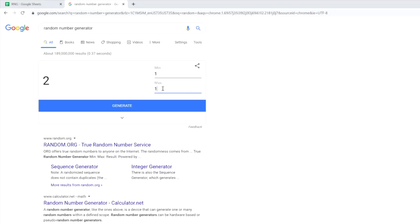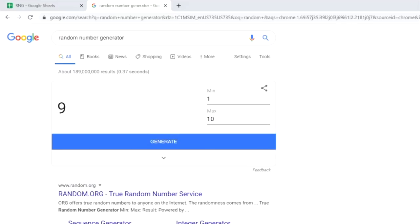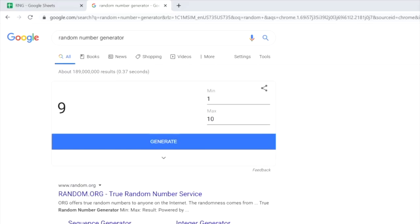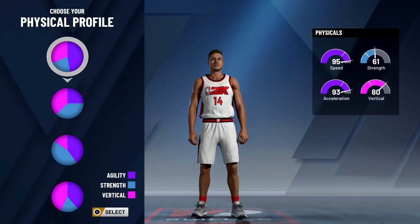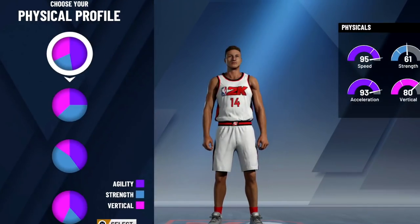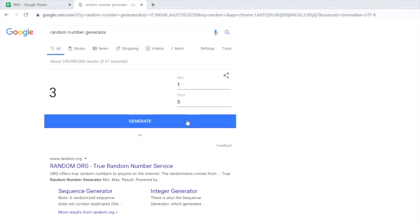Next we have the pie chart. There are 10 pie charts in the game, so back to the random number generator between 1 and 10 — which one will we get? Number nine. I have no idea which is the ninth one. If we go nine down, that is playmaking and defending — probably not the best pie chart, at least for a shooting guard. But hey, we gotta follow the random number generator.